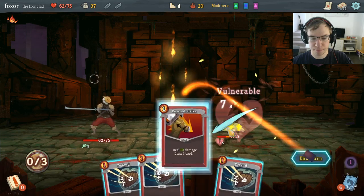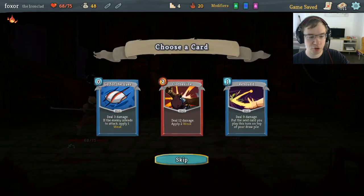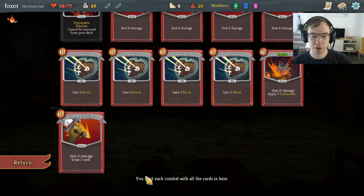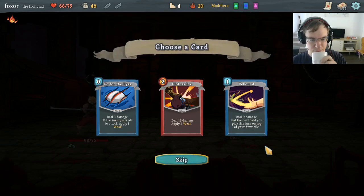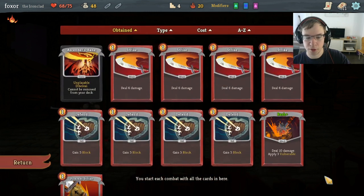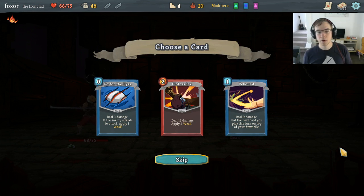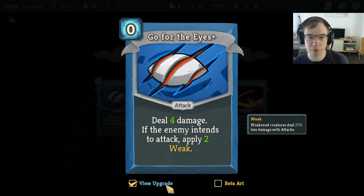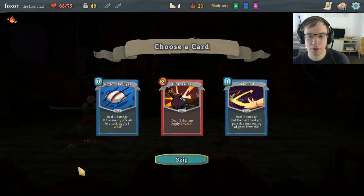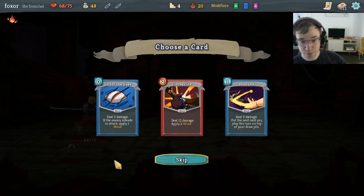Took one damage in the first fight, healed for one in the second fight. Rebound goes pretty well with Pommel Strike — you Rebound something and get it back with Pommel Strike. It does require you to have Rebound and Pommel Strike in hand along with something that costs one or zero. Go for the Eyes also goes well with Pommel Strike because it costs zero. However, Go for the Eyes and Pommel Strike are both pretty upgrade-heavy — you really want the second Weak charge from Go for the Eyes, and the second card draw from Pommel Strike. Go for the Eyes gives access to both Weak and Vulnerable, which is nice.